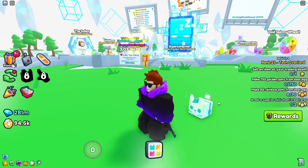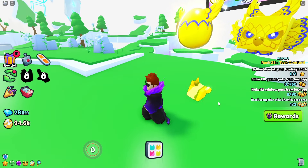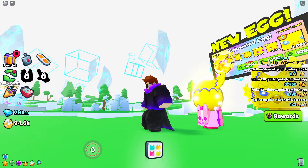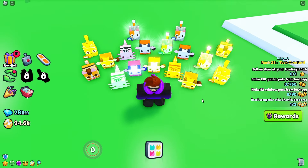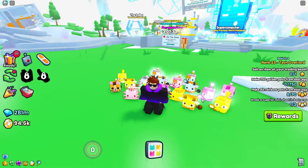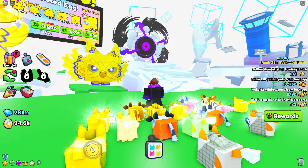And here's the rainbow version of it. It doesn't look bad, I guess, but the rainbow effect doesn't really fit this pet as well. But it's pretty rare and strong. Here's every pet variant that I have hatched in this video — in total, 17 different variants, the best being rainbow guard corgi. And about that, let's move to the testing.